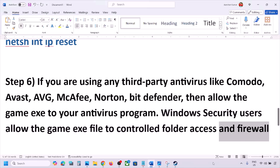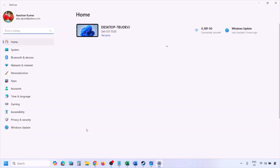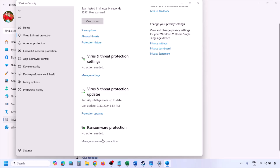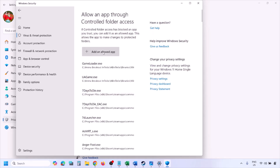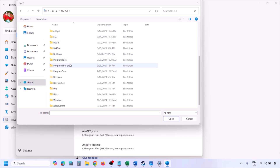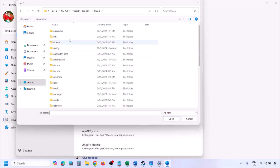For Windows Security, allow the game EXE file through Controlled Folder Access and Windows Firewall. Open Windows Settings, go to Privacy and Security (Windows 11) or Update and Security (Windows 10), then click Windows Security. Click on Virus and Threat Protection, scroll down to Manage Ransomware Protection, click on Allow an App Through Controlled Folder Access, click Yes, then Add an Allowed App, and browse all apps. Navigate to the game installation folder — open your drive, then Program Files (x86), then the Steam folder, then steamapps.